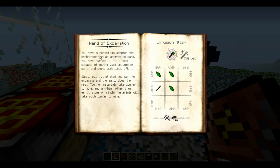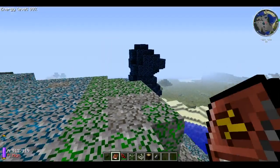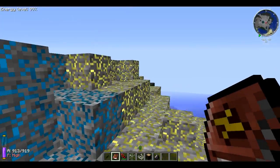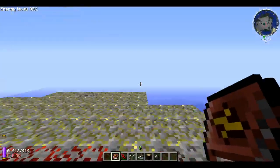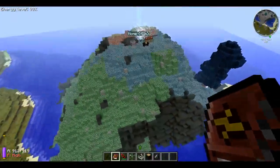It says: you have successfully adapted the enchantment on an apprentice wand, turning it into a tool capable of moving vast amounts of earth and stone with little effort. Simply point it at what you want to excavate and the magic does the rest. Tougher materials take longer to mine, and anything other than earth, stone, or similar materials will take much longer. So natural materials like dirt, stone, and sand it finishes off really easily, but cobblestone takes a little bit longer because it's not naturally made.